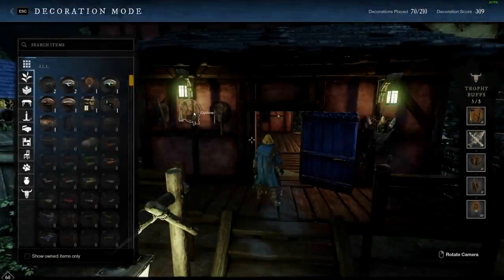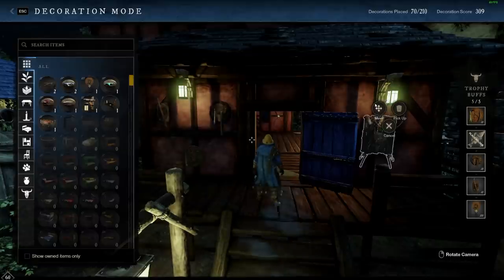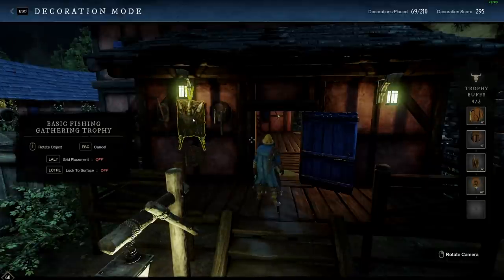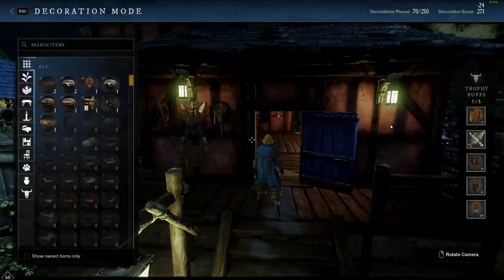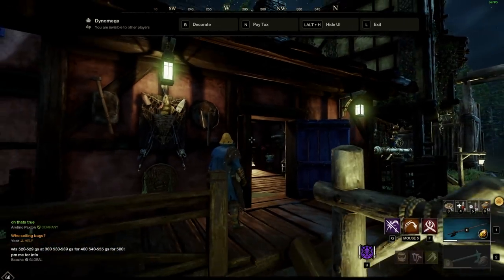I also recommend having fishing trophies in your houses. The bonus from one major (the epic one) is about the same as the bonus you get from using firefly bait. If you get your hands on three major trophies and put one in each of your houses, this is going to be a nice boost to your rarity and thus a nice boost to your chance of catching legendary fish. We'll talk more about fishing trophies later.